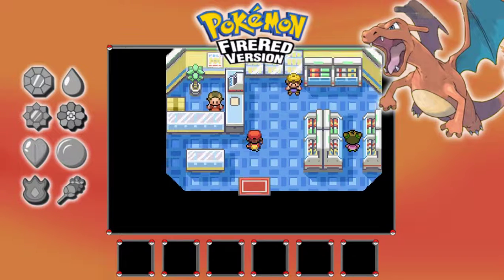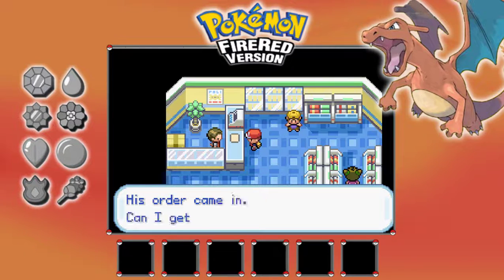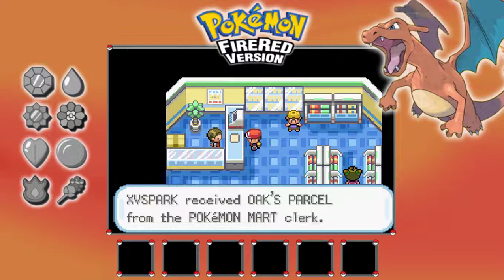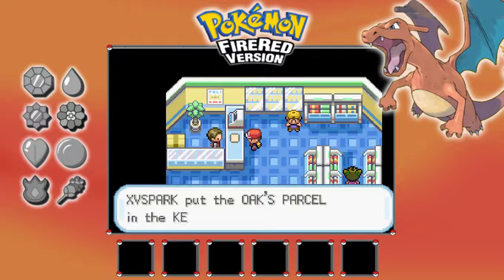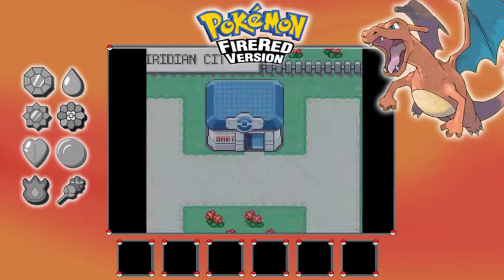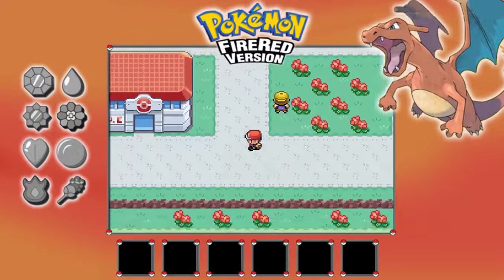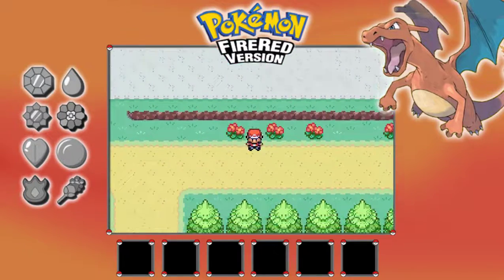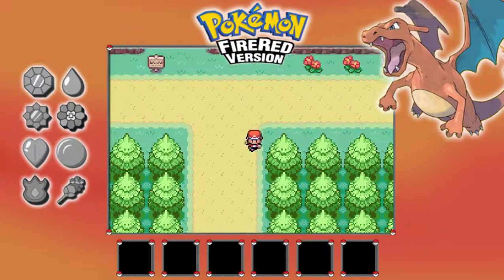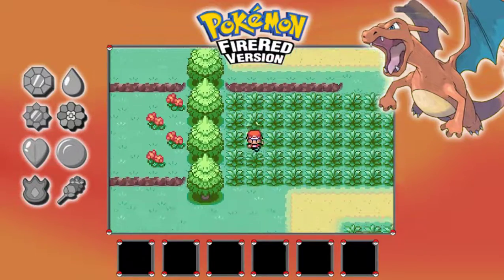Hey, you come from Pallet Town? Yes I do. You know Professor Oak, right? His order came in — can I get you to take it to him? Oh okay, so I gotta go back to Pallet Town to give this to Professor Oak. All right, just jump that.